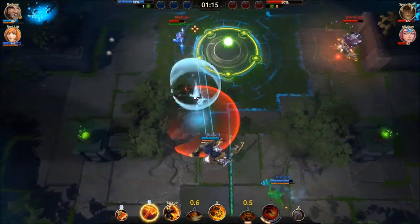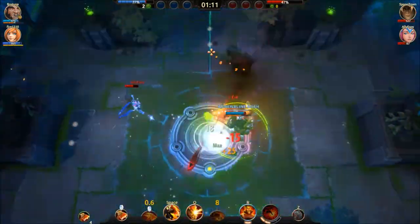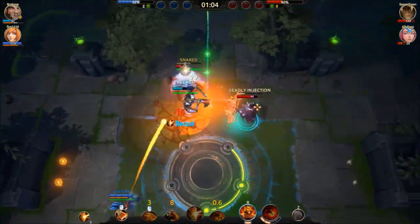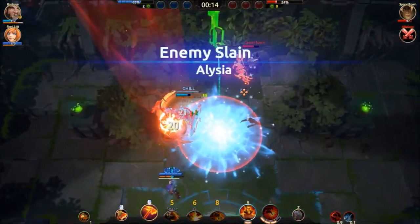I do not recommend taking Mammoth Stomp unless you have a support on your team. Just get rid of the Red Axe and make sure you wait for them to use any abilities that would help them avoid your charge. Battle Rites: in this section I go over a couple of Battle Rites since the change — Shield Dash, Adrenaline Slam, and Dizzying Dash.